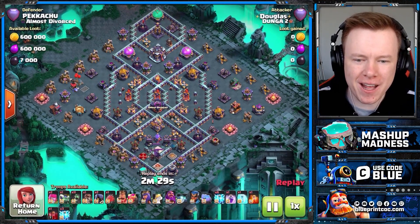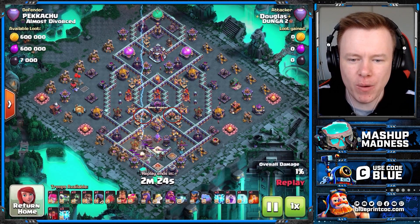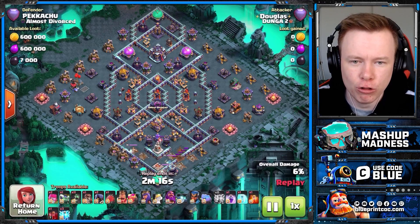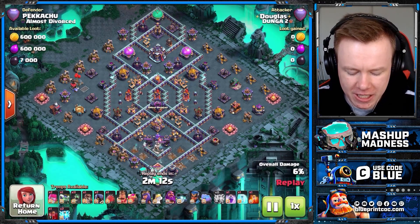Here's your first look at the base — quite an unusual looking base. Four air defenses on the bottom with two sweepers facing that way, but it forces the attackers to make some very uncomfortable decisions, and that's what I really like about this base. There's just not many other bases that look like this, and the unique characteristics of this base are going to come into their own.